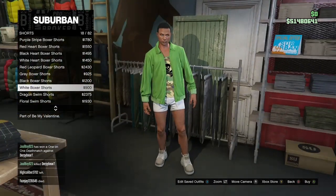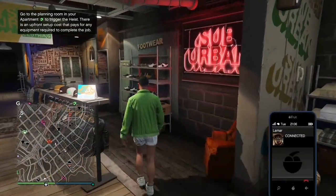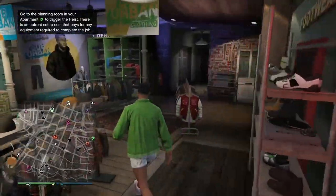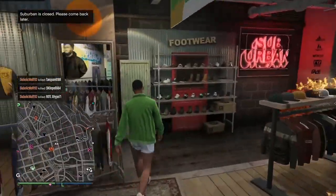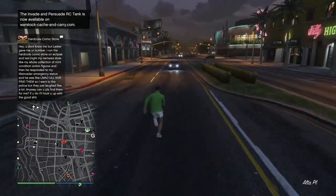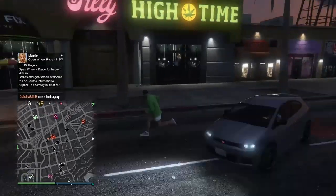Go ahead and buy those. Then make your way over to the shoes, go to Sneakers, and buy the pink plain high tops — they should be the first ones. Once you've got that, go ahead and save the outfit. Someone shot up the clothing store so I had to go to another one, but once you've got the pink plain high tops, save the outfit in an empty slot on your main character — for example, if your main character's protected outfit is on slot 20 or slot 17, just save this outfit in a different empty slot.